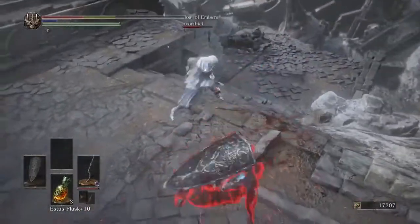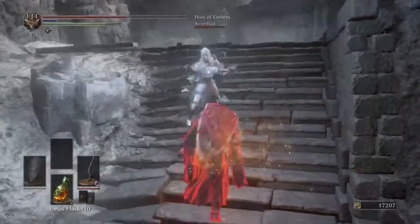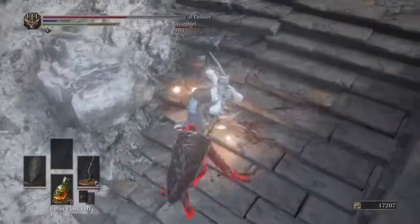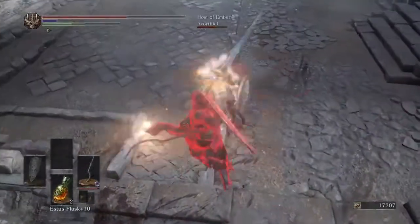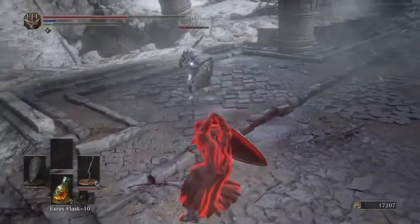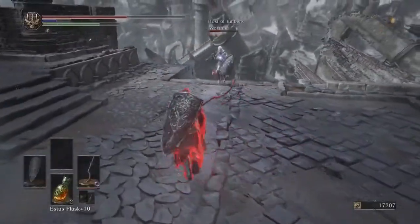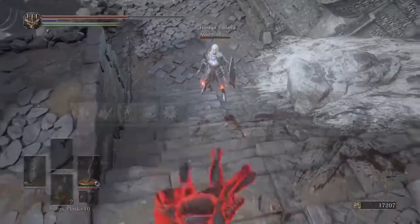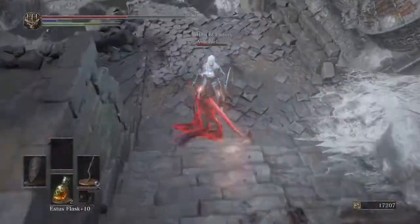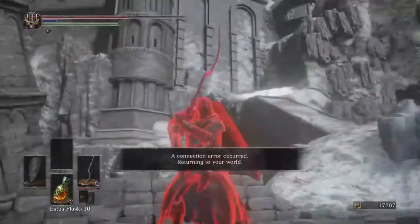Fortunately this player's got the Shield of Want to back them up, so in the instance that I do get killed they'll get — I think it's 15% more souls. They do end up resorting to some interesting tactics here to deal with the frustration. This is where the cheese string comes in — you can feel the rage boiling up in this player, you can feel the disgust towards this duel. No victory sweeter than one placed firmly on a host's nerve. Old school. Thank you for watching, subscribe for more.